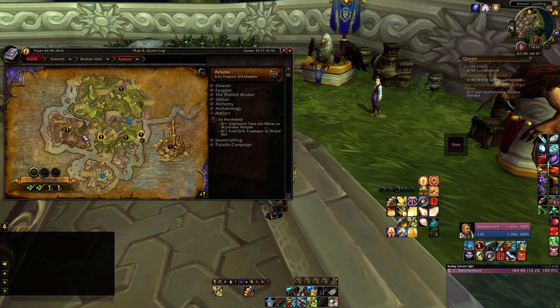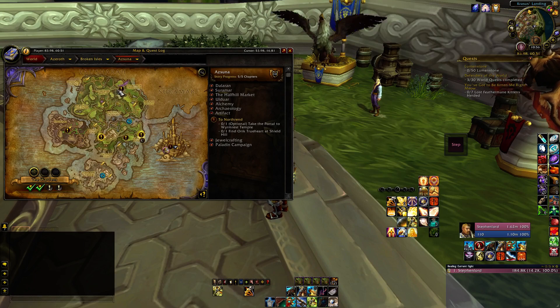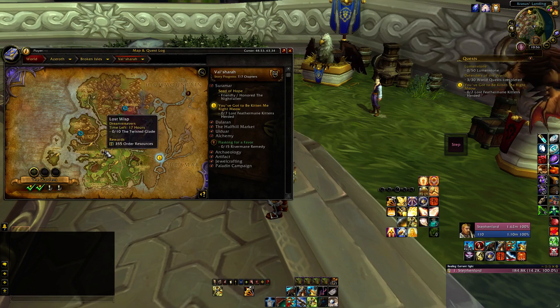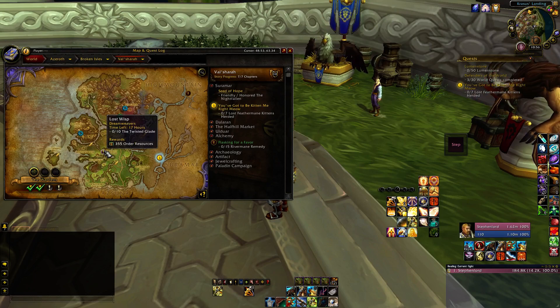Here's more artifact power — whether or not you like it, you're going to be farming artifact power. Here's one where you have to kill a bunch of mobs and work on progression to killing 100% of whatever is required. Here's order resources — garrison resources have been replaced with order resources. Even though some players said there's no way they're going to do their class hall missions, you're going to need to do those missions because they reward a lot of artifact power and you have to do them to unlock your class hall stuff.